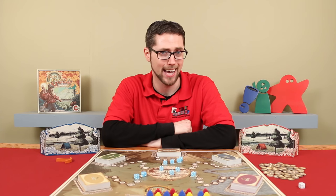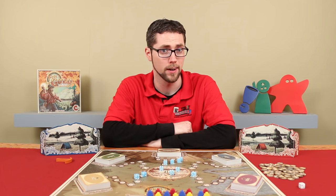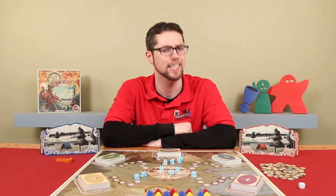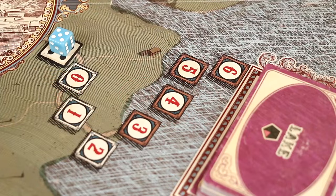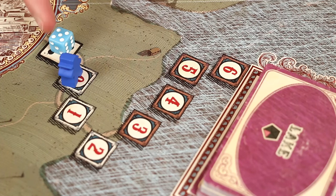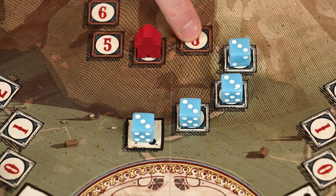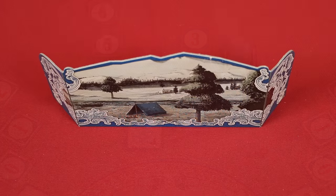Now it's time to take actions, starting with the first player. On your turn, you must take one of the four available actions. One option is to place a miner from your supply onto any available mining space. A space is considered available as long as there is at least one die located in that mine. Empty mines are inaccessible. You also cannot choose a space already occupied by another miner or die. After placing a miner, pick coins equal to the value shown on that space.